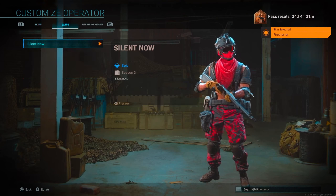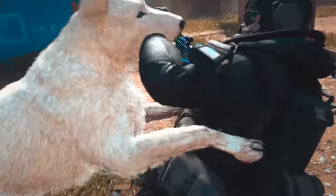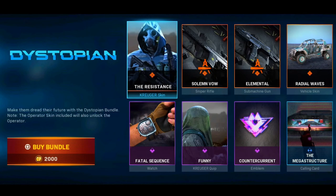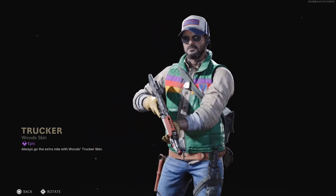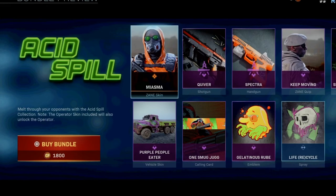Kruger Taiga, Season 4 Wendigo Pack — and with this pack you can get a cute doggo called Sasquatch, who is a very good boy. Kruger The Resistance, Season 5 Dystopian Bundle. Kruger Reaper, Season 1 Lone Marauder. Woods Trucker, Black Ops Season 1 Long Road Ahead Pack. Zayn Miasma, Season 5 Acid Spill Pack.